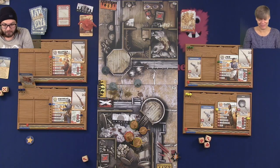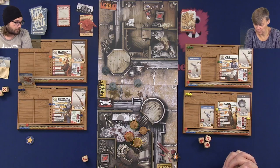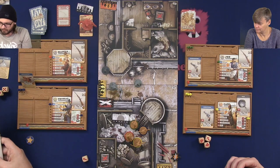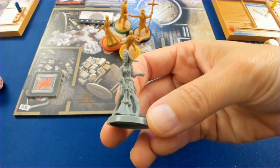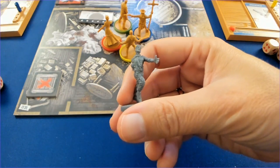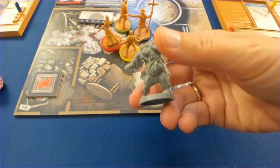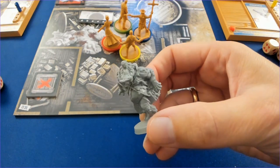That was our turn - now it's the zombies' turn. We decide in which order to activate them. We have different types: this is a walker - they move one space. These darker ones are runners - they get two activations, meaning they can move two spaces, attack twice, or move and attack. And then we have this big dude here - he moves one space. He looks nasty.